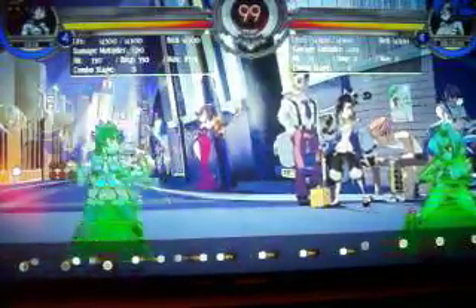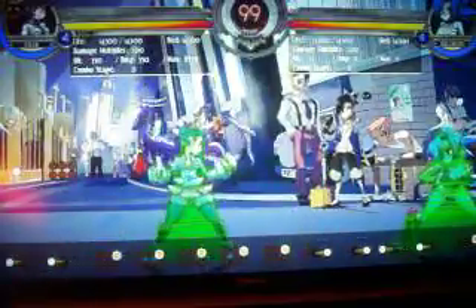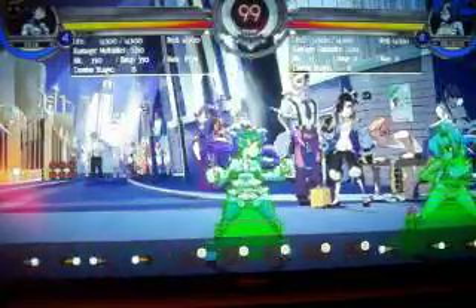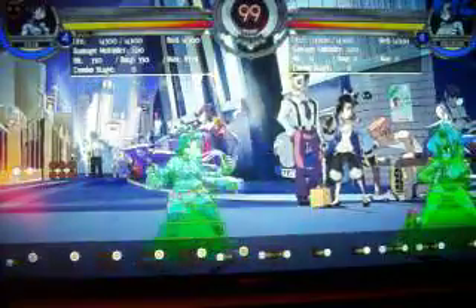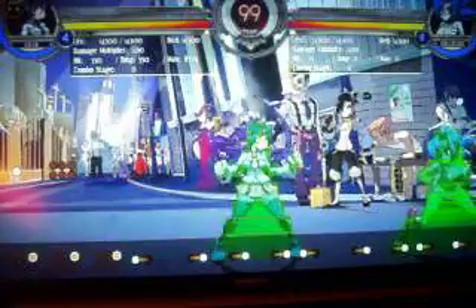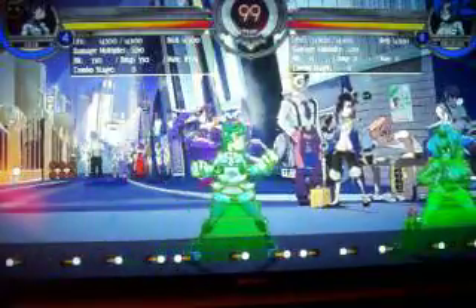And of course her high punch, which has very little horizontal range but its vertical range is amazing. If you're ever in a situation where your assist is being comboed by your opponent, and your opponent does a launcher and hops in the air to continue an air combo, rather than jumping up to hit, it's much safer just to use this.